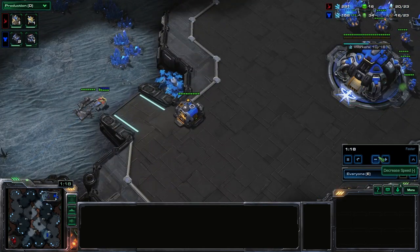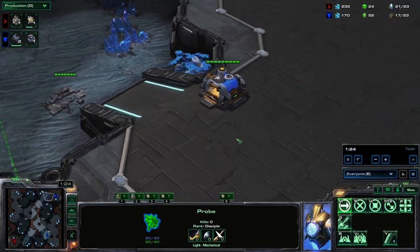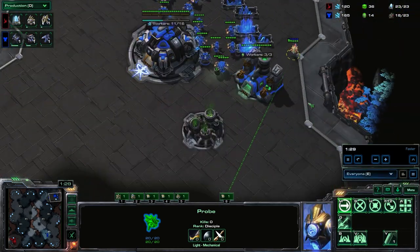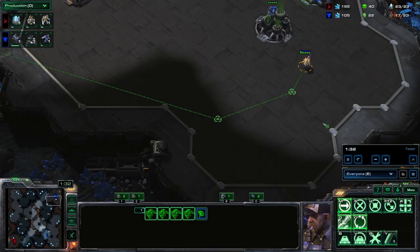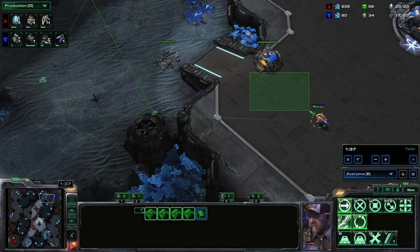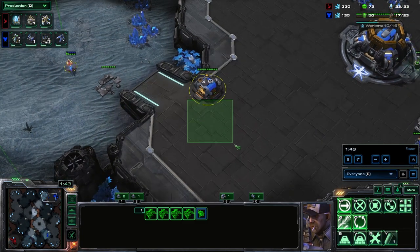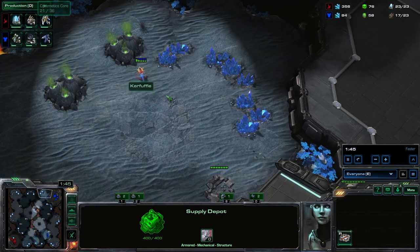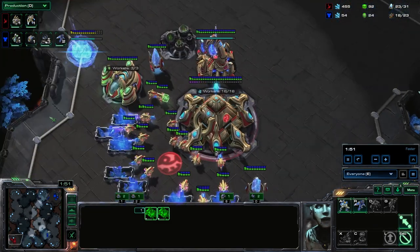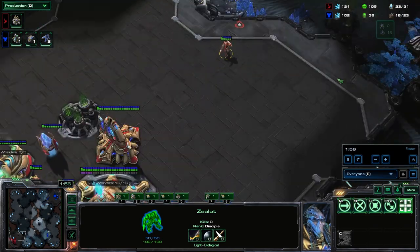We come in with the probe — first of all, there's no barracks here. Don't let your hubris take over; obviously he's proxied it somewhere. I can't tell you how many games I lost when I was gold league and I thought my opponent was an idiot because he just didn't make his barracks — then boom, two barracks over here. So make sure we're playing safe. The alteration we made is we made a zealot so now we're going to be safe against a proxy reaper. You can just keep that zealot around your base.